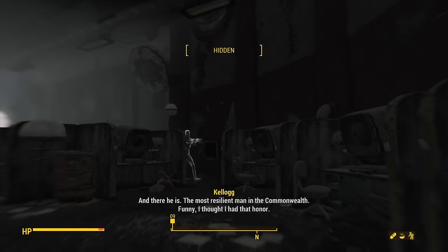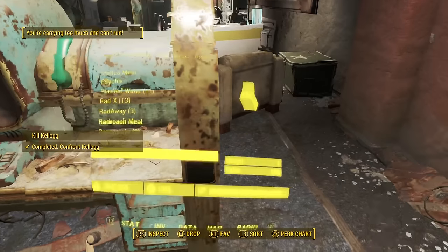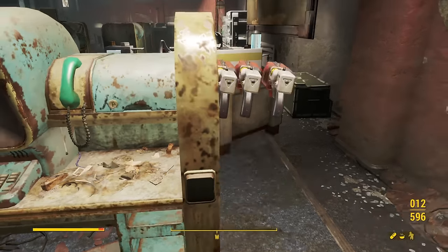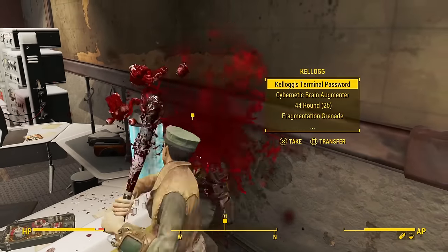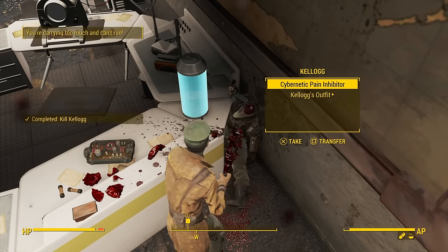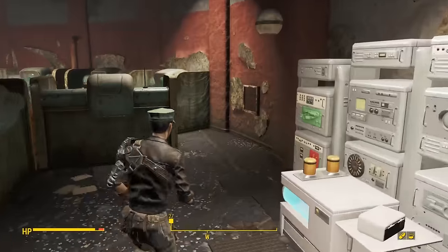The fight with Kellogg was actually pretty tough, considering his backup doesn't mess around, so I had to be very careful. The trick ended up being using a Stealth Boy to take out his backup before charging him with the baseball bat. Me and Kellogg then had a completely invisible fight, which ended with me beating his brains out. Despite clearly beating his brains out, I was then able to harvest his brain to take to the Memory Den later.